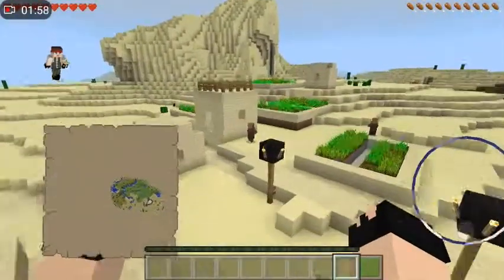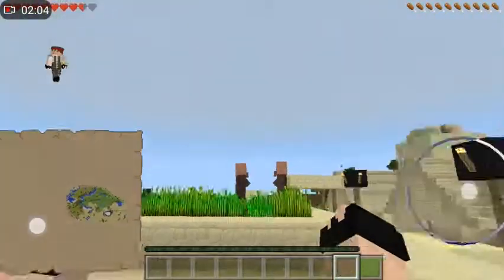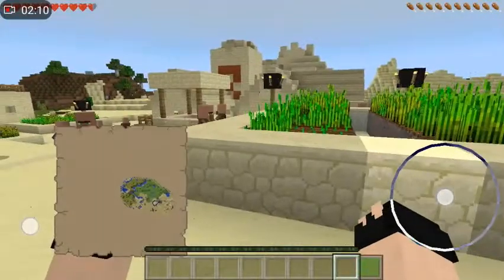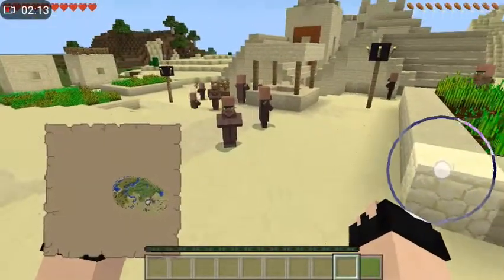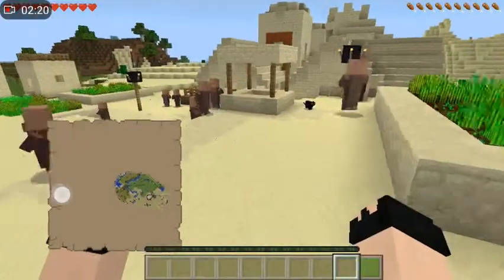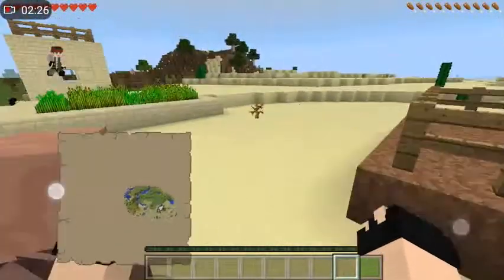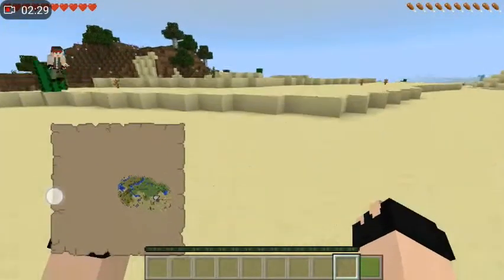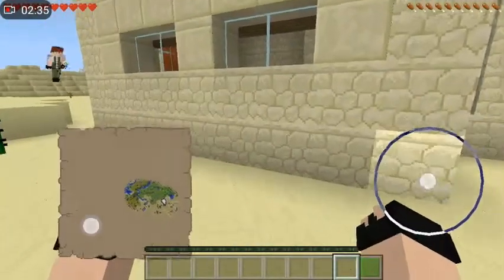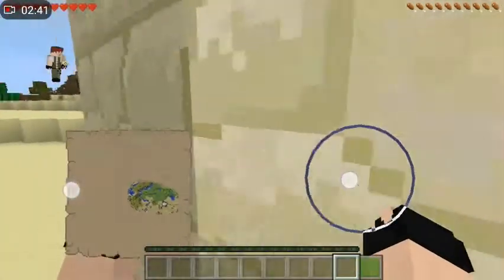This is so dope guys, I might put the seed out. Ow, that actually hurt. But guys, this is so dope — a desert temple in a village. This is literally so dope. Is this a glitch or what? Anyways, let me just take a thumbnail real quick. There we go. It's kind of awesome — I've only seen this once ever in my life, so it's kind of a once-in-a-lifetime thing. It's a village house right here and right next to it is a temple, so it's kind of crazy, guys.